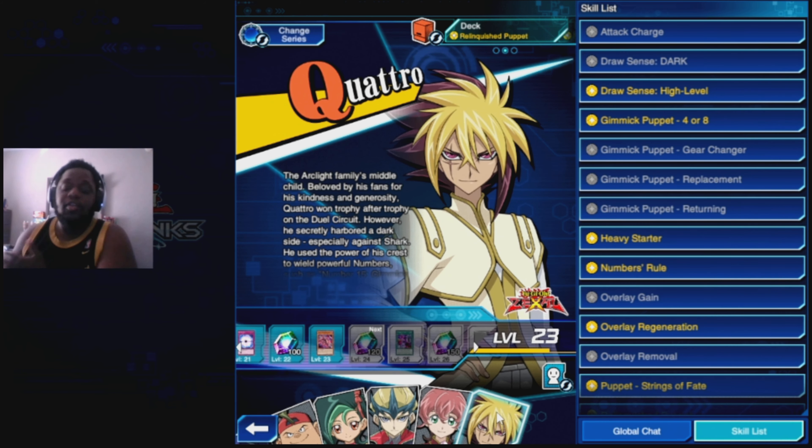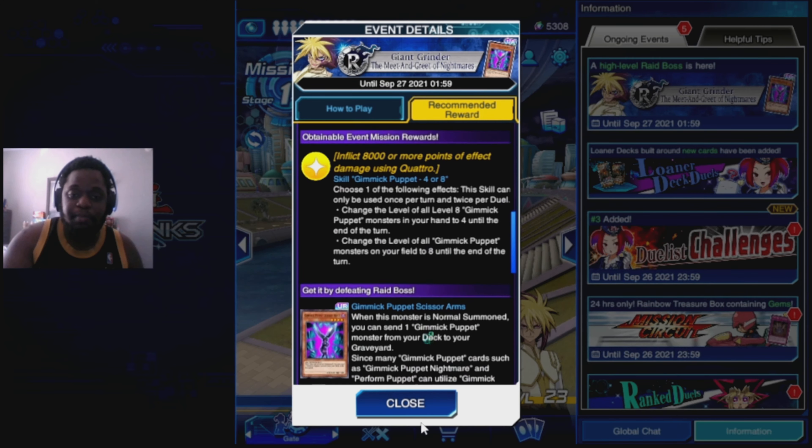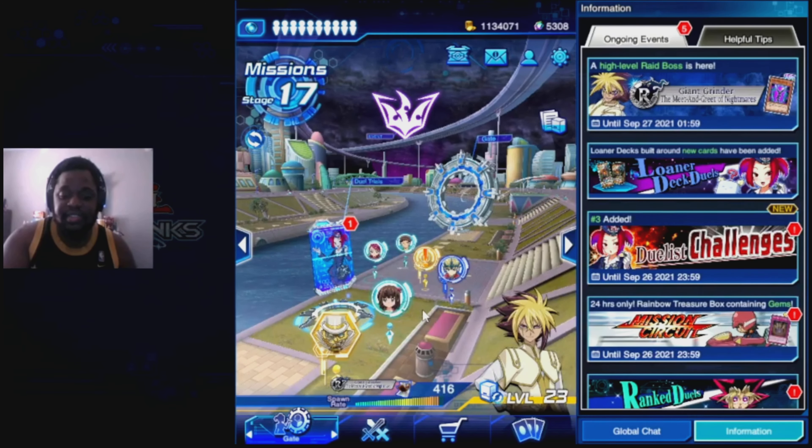Hey YouTube, Red-Eyes 115 bringing you another Yu-Gi-Oh! Duel Links video. It's that time again where another character is added to the gate and unlock awards are now available to earn. Also Quattro is available to unlock currently in Yu-Gi-Oh! Duel Links. So let's head over and talk about it.